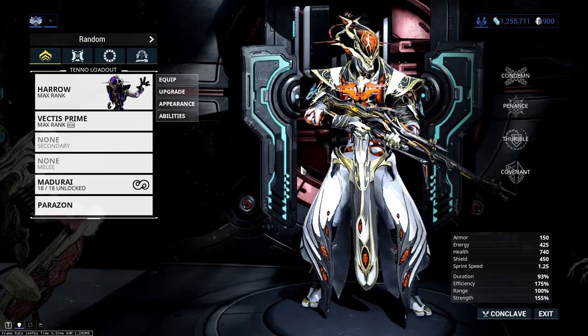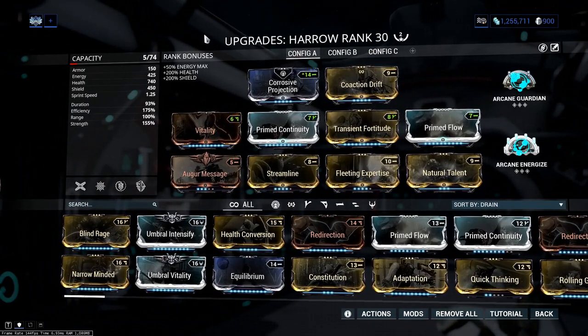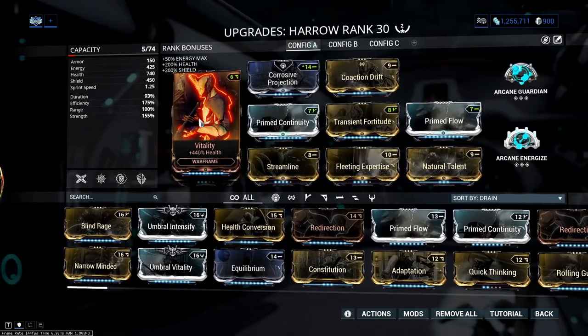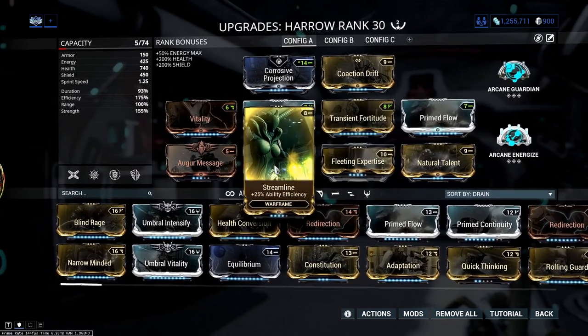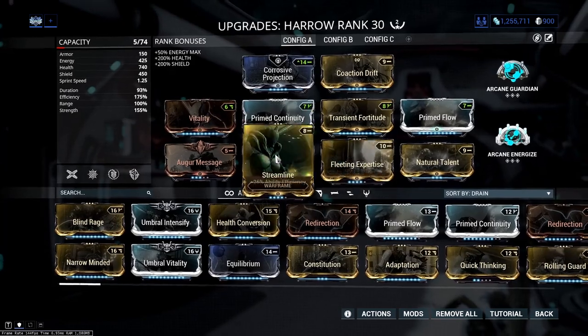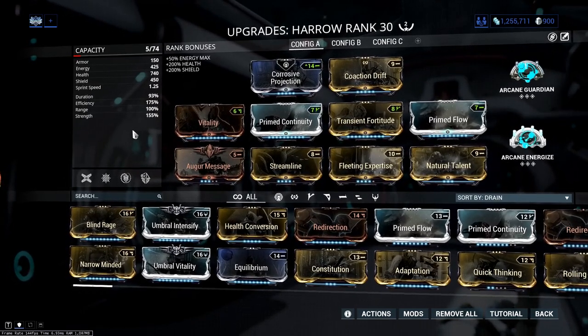We'll just quickly hop into the build here — it's a fairly straightforward build, same as the last one. Corrosive Projection obviously, Co-Action Drift (this is interchangeable with Handspring depending on what your squad is running), and then I've gone for max efficiency. We want to be casting our fourth quite a lot, so it's good to have max efficiency. I've got a rank four Fleeting Expertise along with a rank four Streamline. The reason I've done it this way is because I want to hit the nail on the duration — 93 percent.